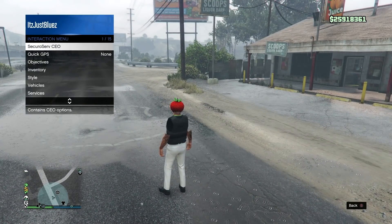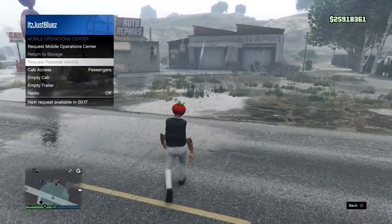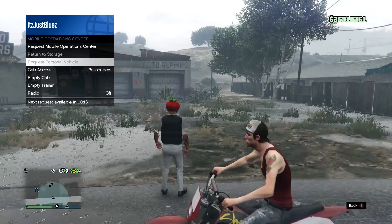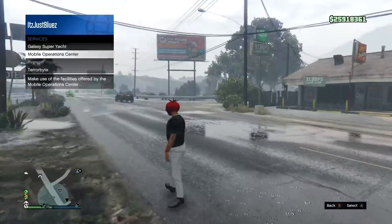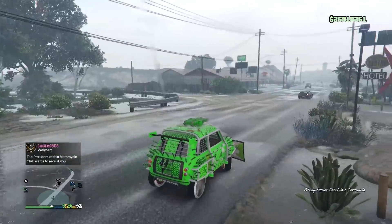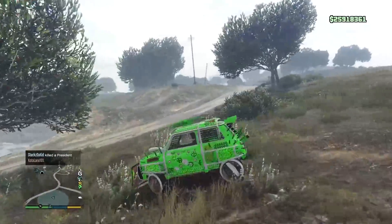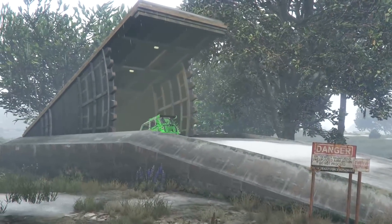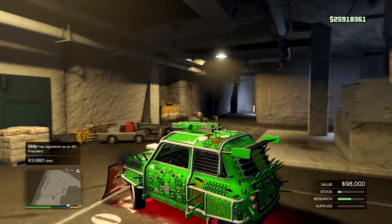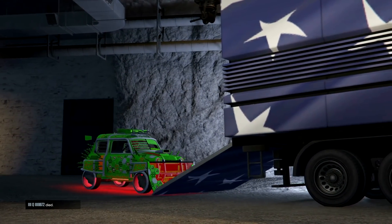From here, pull up your interaction menu, go to Services, Mobile Operation Center, and request your personal vehicle. You'll have to wait 20 seconds, but once you do that, head back over to your bunker. Once you arrive at the bunker, head into the MOC — you've finished the glitch. Now you can keep doing it over and over again to make millions in GTA 5 Online.